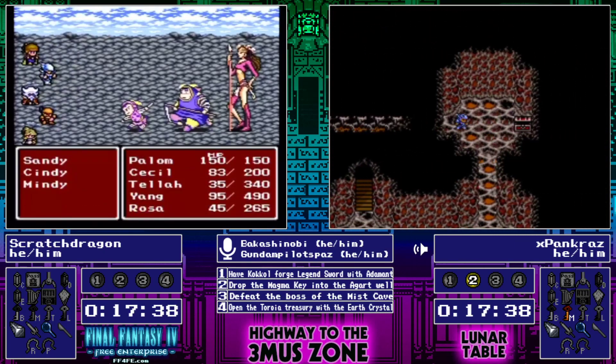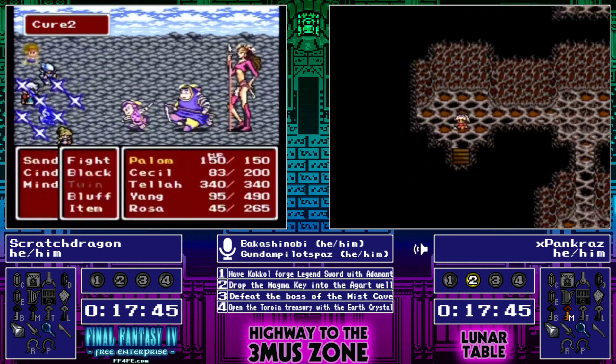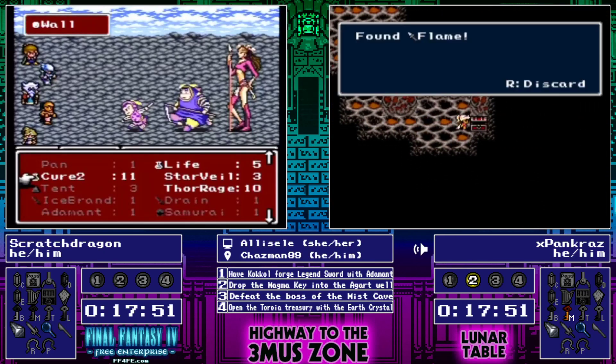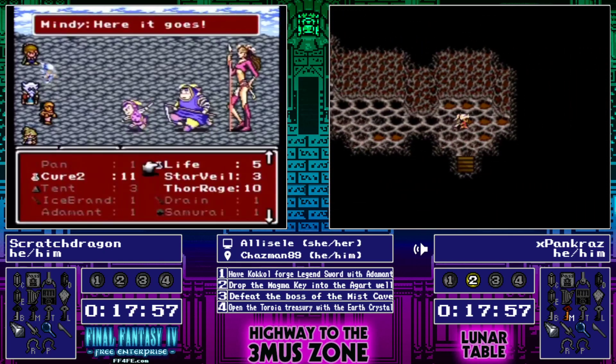Scratch Dragon — Palom is staying alive. That is going to help out considerably, as Palom does have a Dancing Dagger which is doing 272 points of damage — more than the frontline fighters are going to be able to do. I don't hate Pancraz checking his free items here. He's two items away from go mode.